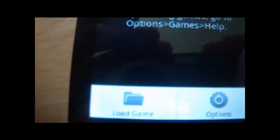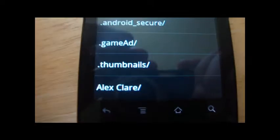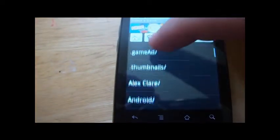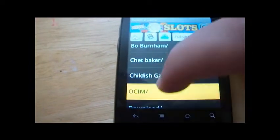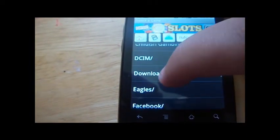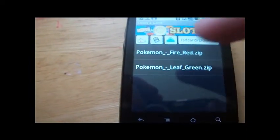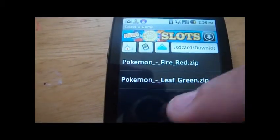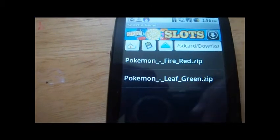So now we can just scroll back up and go to the Mojo Game Boy Advance emulator. You can hit that menu button right here, press that, and it'll bring up load game options. We're gonna go to Load Game, and you can just scroll through these — these are all my music files. Then you get to the downloads folder and click it. These are the zips you actually downloaded. So let's just open up Leaf Green here — you just click it, bam, it pops up. That simple.